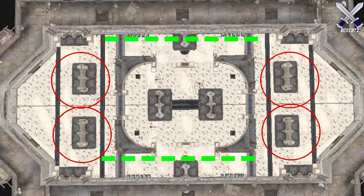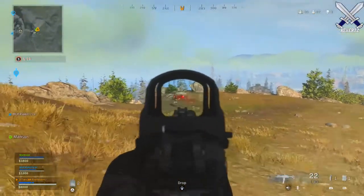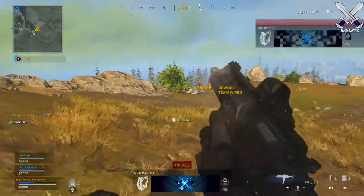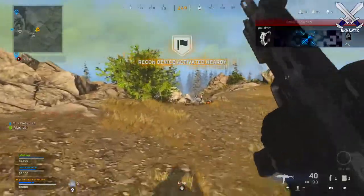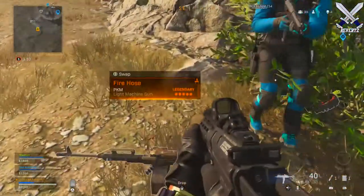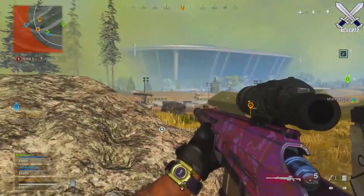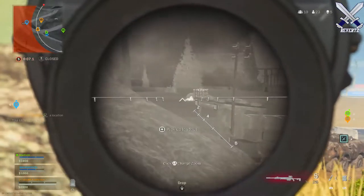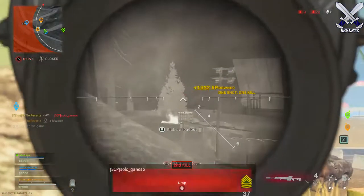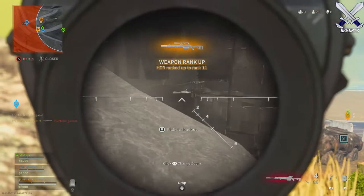For the third variant of the gulag, the middle is basically an oval shape that favors close-quarters engagements, but out of the three this one favors more of a campier play style. You can sit behind the stalls, let the enemy come to you, or wait for them to capture the flag and then throw your equipment onto the flag and attack from there. So again, three variants of the gulag — a lot of people don't know that. You really want to learn the angles and lines of sight for every single map.